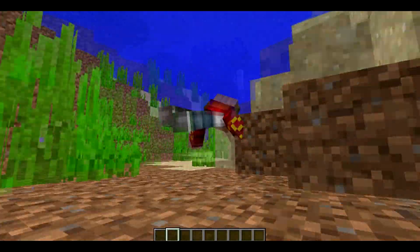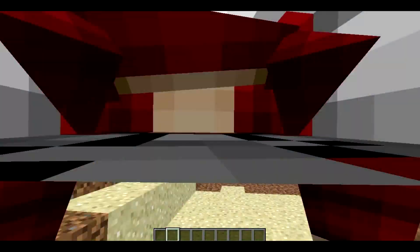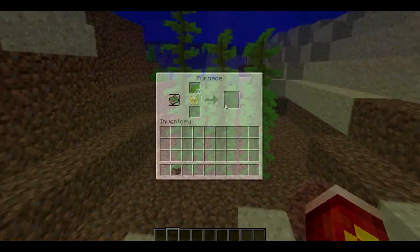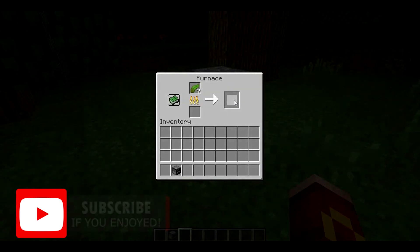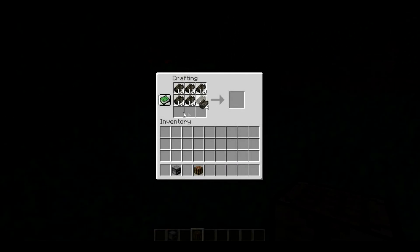The next feature is that Mojang has added plants in oceans to add some life in the water. They added kelp plants and seagrass which look like this. The kelp from the kelp plant can be used as a source of food and can be crafted into a kelp block to use as fuel in a furnace, so we now have a new source of fuel.